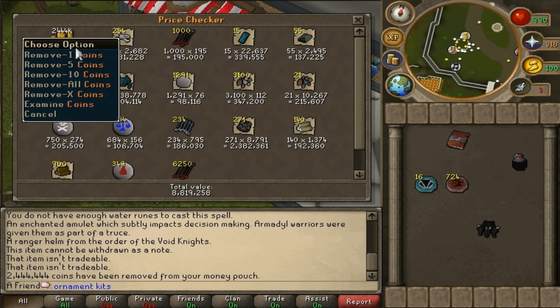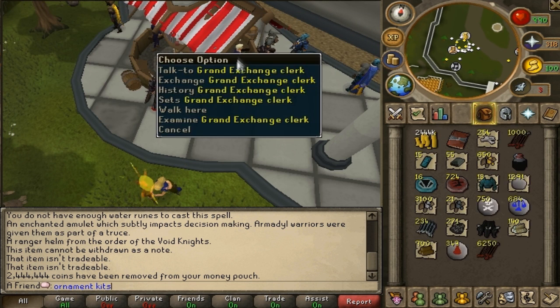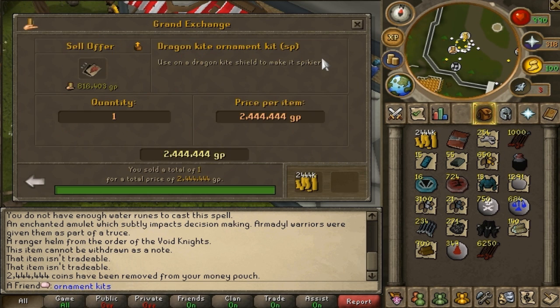I did not get any boots or gloves, which are around 10 mil each at the time this video was uploaded. The money you see in the price check is from the ornament kit I got, and that ornament kit sold for 2.4 mil.